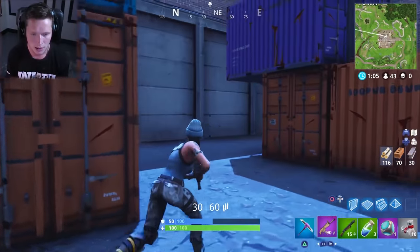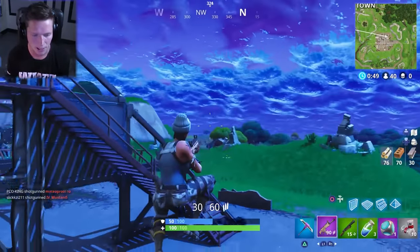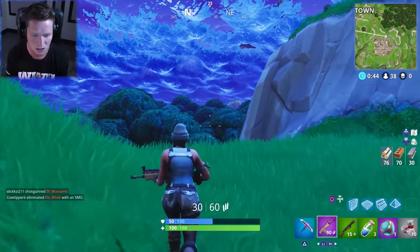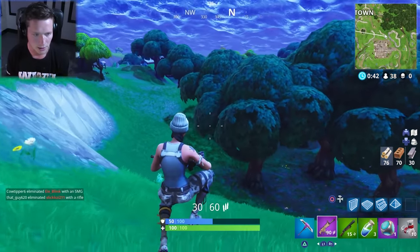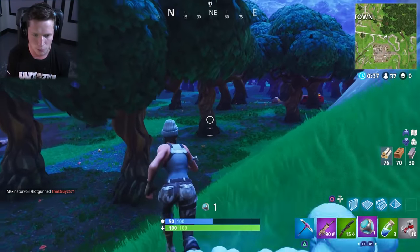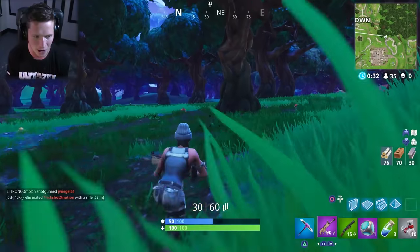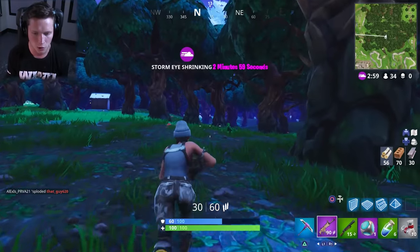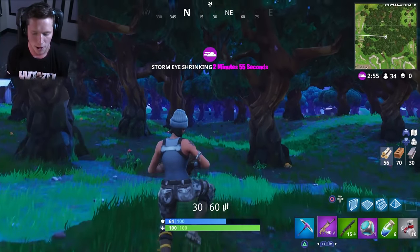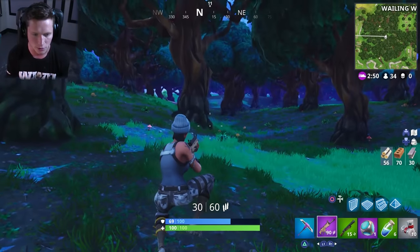Rule of Fortnite: you are 100% guaranteed to pick up minis after taking a pot shield, and if you don't take the pot shield first, you're never going to find the minis. I swear that happens to me 10 times out of 10. Anyway, we're going to keep going. Let's move this port-a-fort over - the fact that we have this port-a-fort is huge. I was hoping to be able to test this out and we are going to be able to. We've got to hurry up a bit because the storm is coming in and we want to make sure we have enough time to check this thing out.